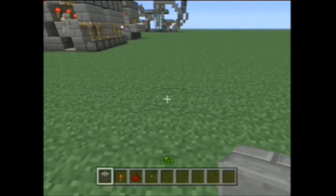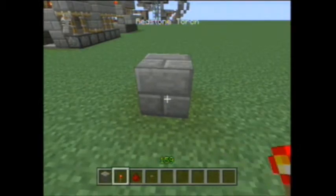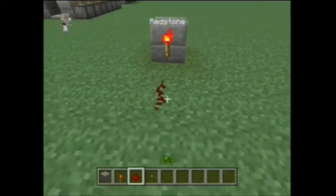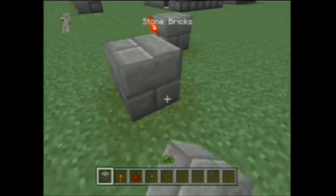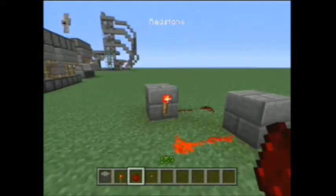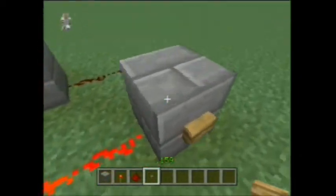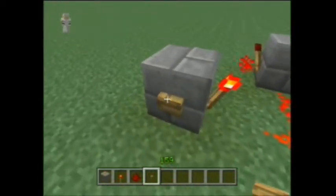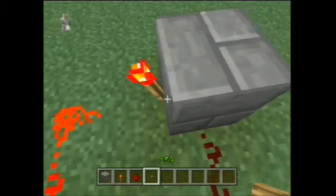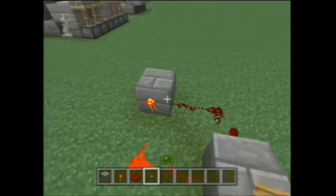This is the first RS NOR latch — it's probably the most common one around. You want to start off by placing a block and then placing a torch, place two pieces of redstone, place another block, a torch, and then two pieces of redstone. That is it — this is your RS NOR latch. These are your input blocks right here with buttons.